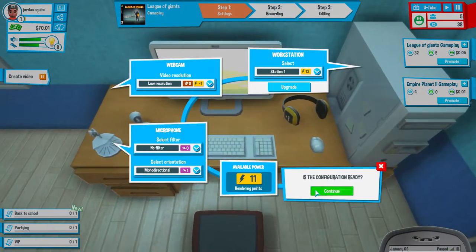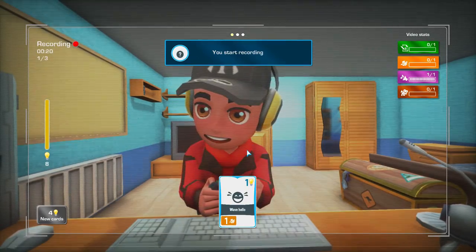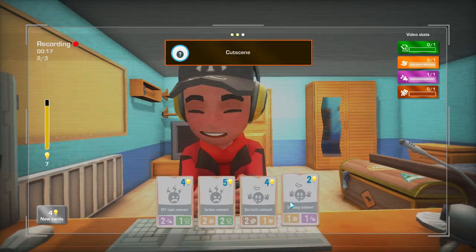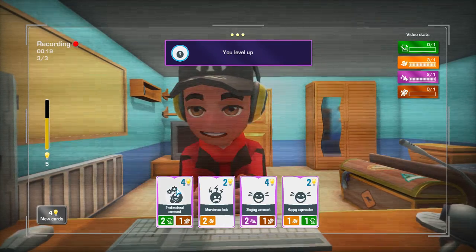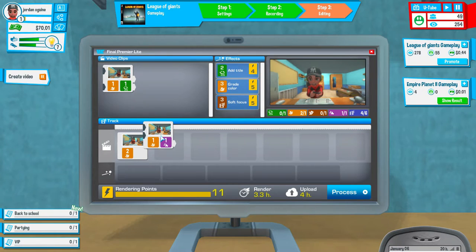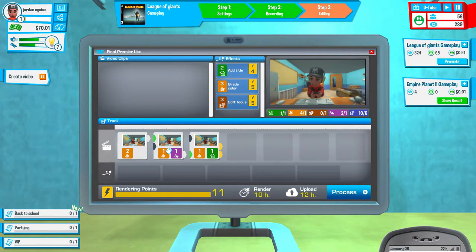I'm going to choose game and we're going to do another one of this game because it's doing well for us - it's also 91% trending. Start video, same configurations. Start recording, wave hello, cut scene, unfunny moment - I don't want to waste my light bulbs on that. You level up, happy expression. So we've got three clips now. I'm going to drag those in and see how I can get them to match as well as they can. I think this is the best I'm going to get it.